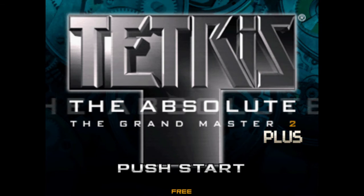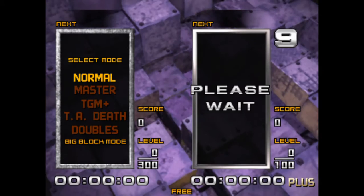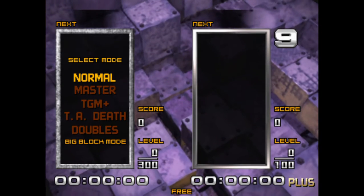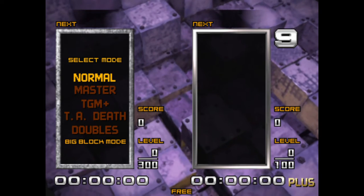Basically all you need to do is, on the title screen, you will need to do left, left, left, left, down, three, two, one. And then you will get big block mode enabled. So basically push left four times first, then down, then button three, then two, then one.